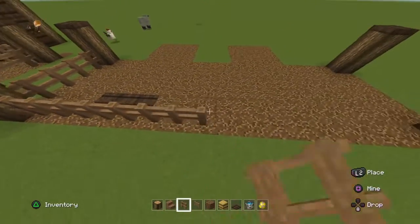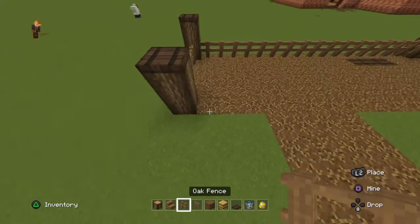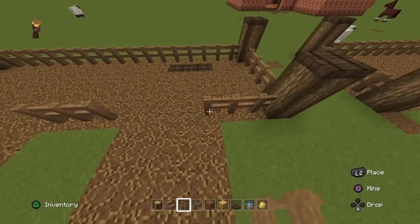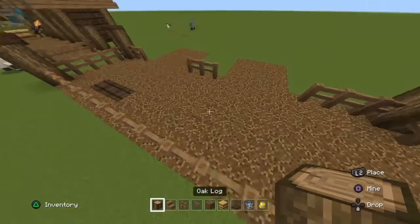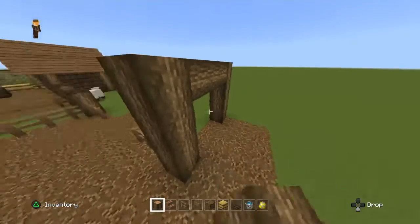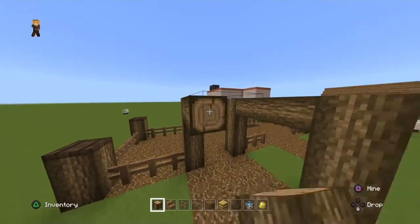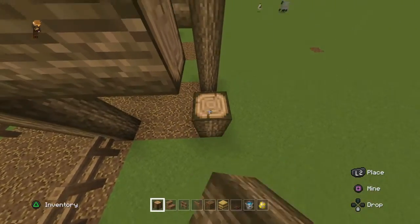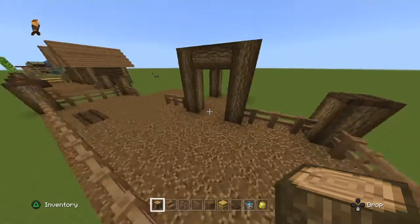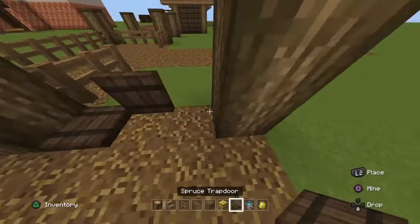First you need to place some fences and some fence gates so that your horses don't escape - though I don't really remember if they escape in this game. Now you need to make a little wooden house for your horses. These houses are actually a good design - I'm actually very proud of them, they just look good.